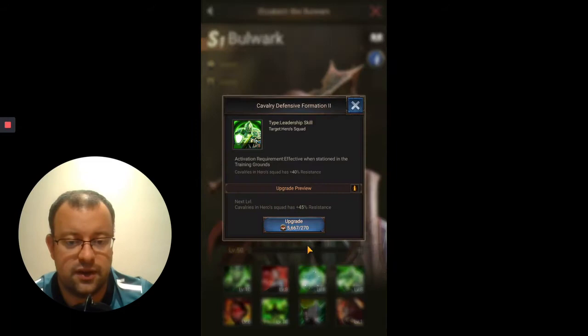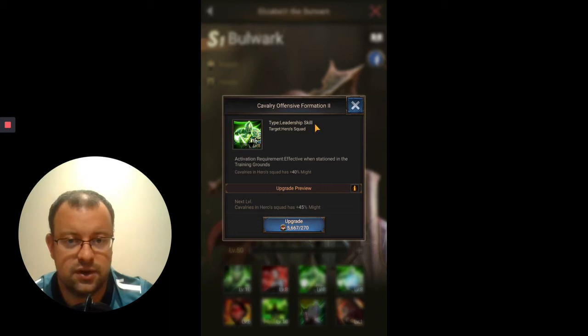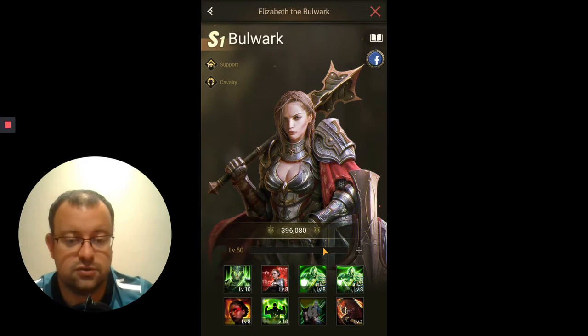Third and fourth skills — nothing new that you haven't seen already. The defensive formation skill gives up to 50% resistance buff to the troops in your squad — in this case, cavalry. The fourth skill is the offensive formation 2 skill, another leadership skill for the troops, giving a buff of up to 50% might. These two skills are at a higher level than the normal orange, where you're only going to get about 30%.